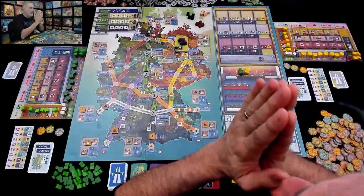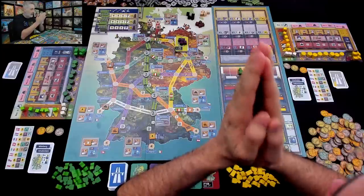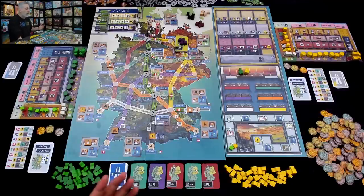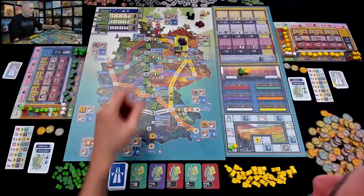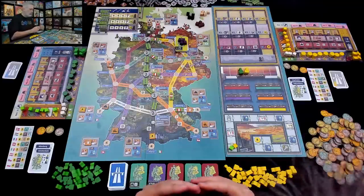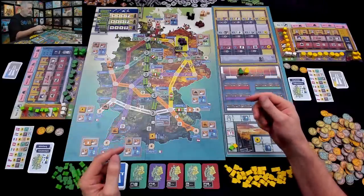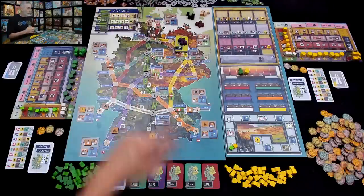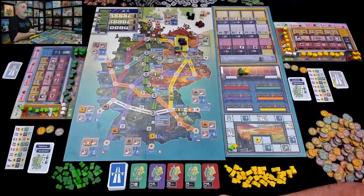It's 1946 and in the days following the war, the country is trying to get back on its feet economically. One of the biggest drivers of the growth of Germany over the next century is going to be the Autobahn, this massive roadway, which at the beginning of the game is running north to south from Hamburg down to Krailsheim. Over the course of the game, we are going to be upgrading the Autobahn and expanding it, most importantly so that we can connect to foreign countries like Italy, Switzerland, or Denmark so that we can ship our goods and start to build back the economy.